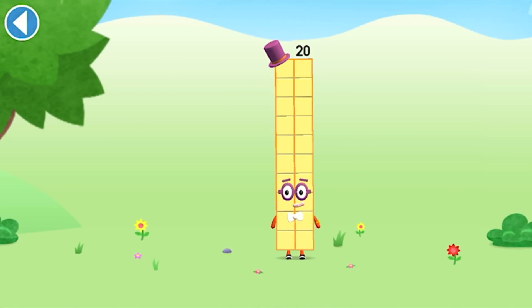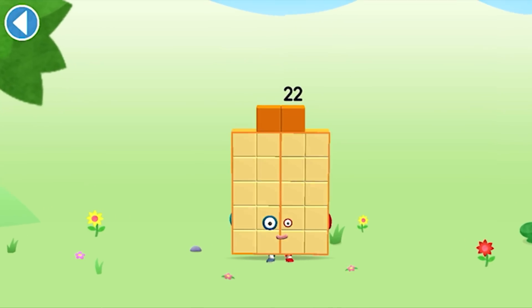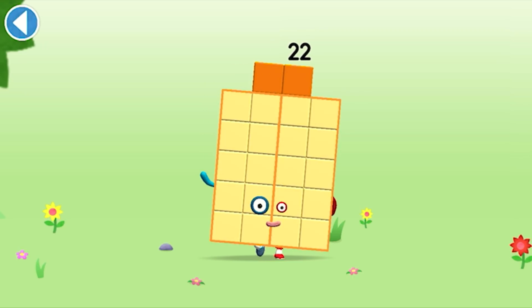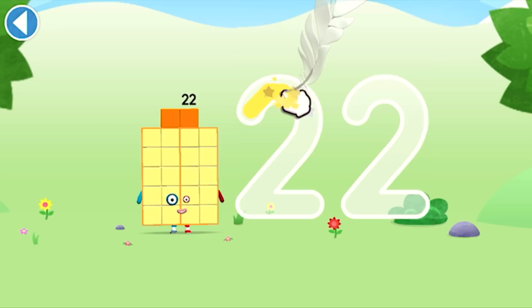You're about to meet number block 22. Can you add two to 20 and make number block 22? Drag number block two onto number block 20. Amazing! This is number block 22. This number block is made up of 22 blocks and two football teams.